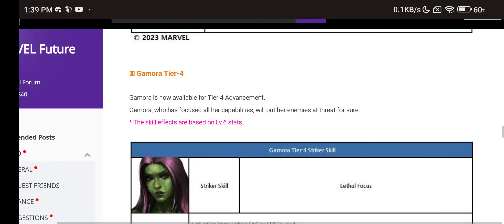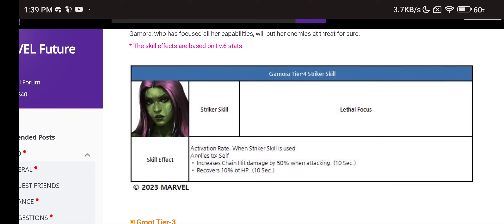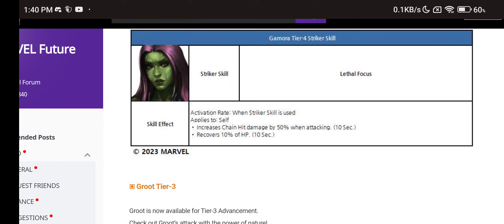We now have Groot support as well as Rocket Raccoon support for Star-Lord. Gamora tier 4 — lethal focus: when the striker skill is used, chain hit damage increases by 50% for 10 seconds, and 10% HP recovery for 10 seconds. That's going to be a refreshing buff. She got the heal, which is great, but she also got a warping. 50% chain hit damage is a lot. If some of her skills are cancellable, Gamora is probably going to be dealing a lot of damage and might become meta for ABL and ABX.